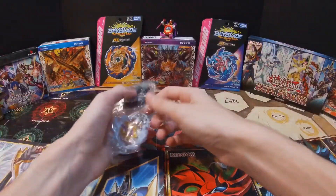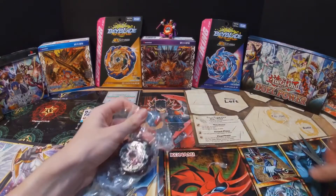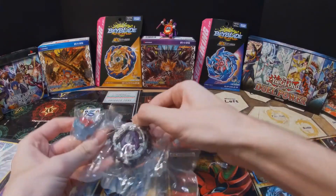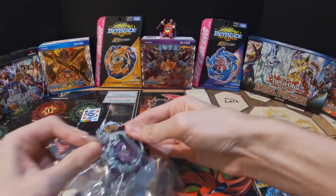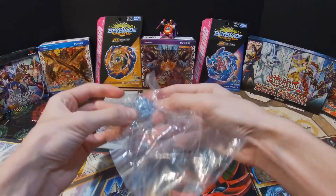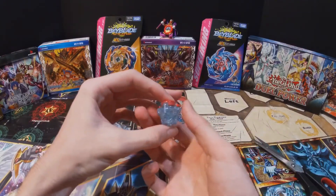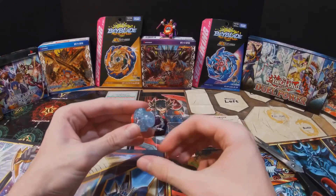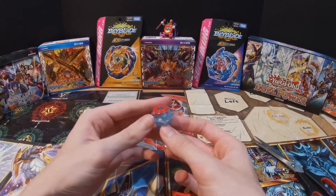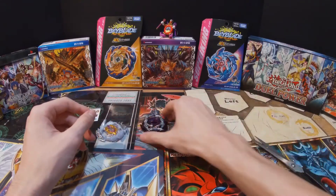Now I'm going to move over to the bay itself. First up we have Destroy Dash — this is pretty cool to see again, as it was originally on Nightmare Luminor. It's a nice clear blue color, and being a Dash type means it's much stronger and makes it a lot harder to burst.